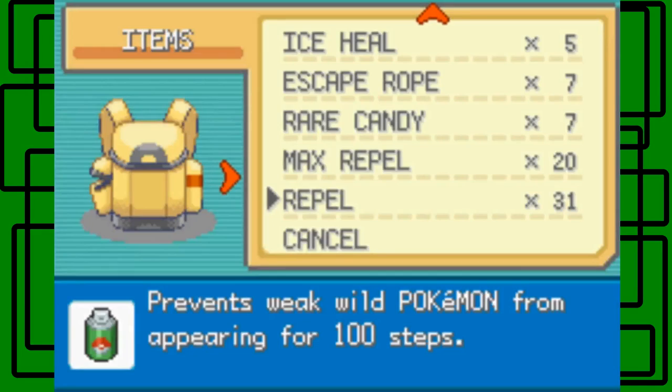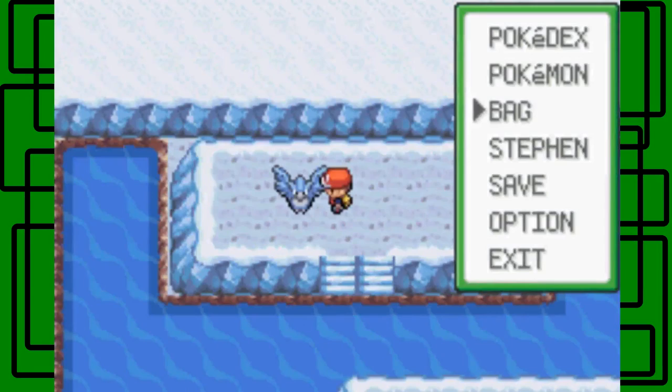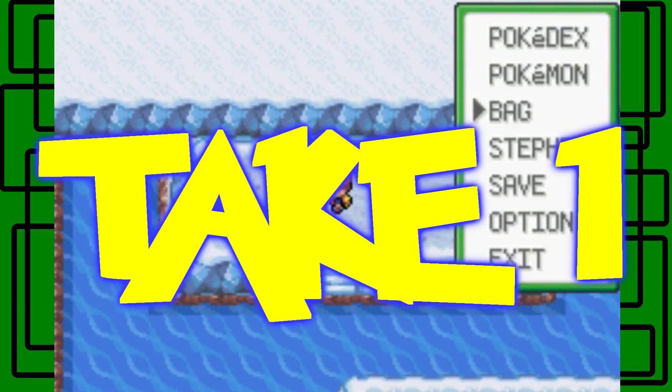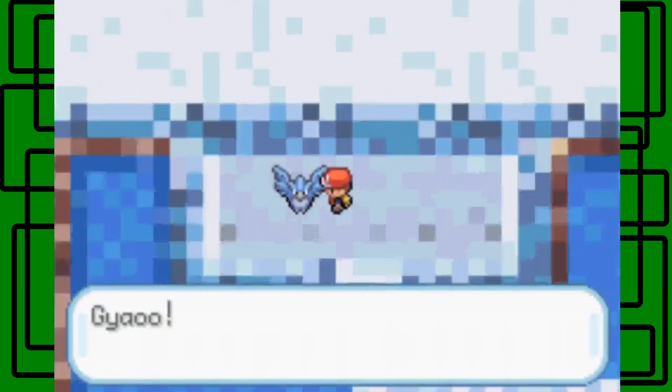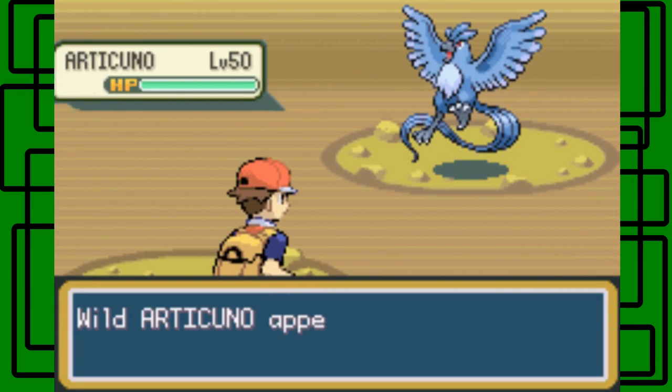I guess I can stick with Starman up front. I have like 23 Ultra Balls, 23 Great Balls, and 18 Poke Balls. I don't recommend you use your Master Ball on this Articuno, but you can if you want. If I mess up, I can just reload the save state.